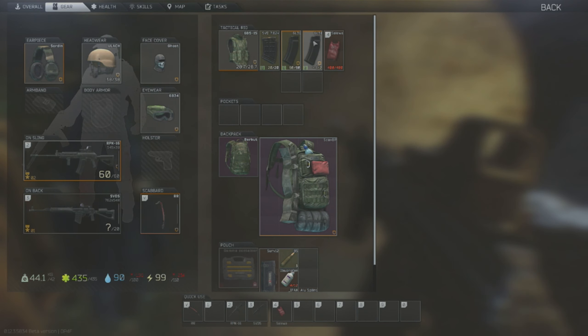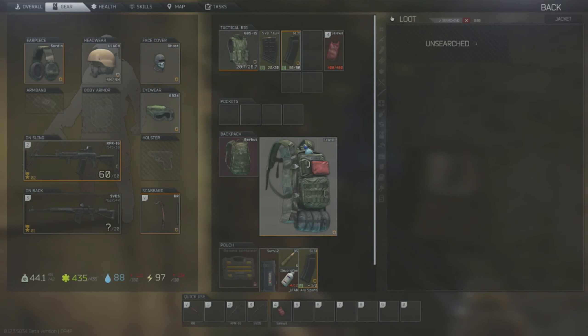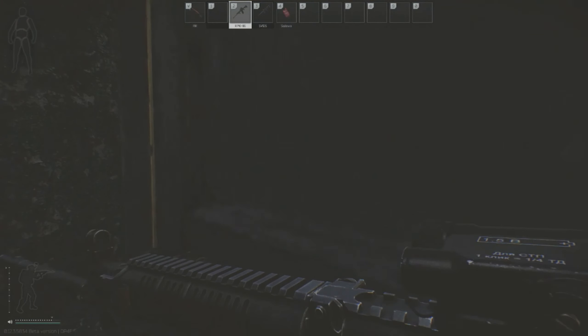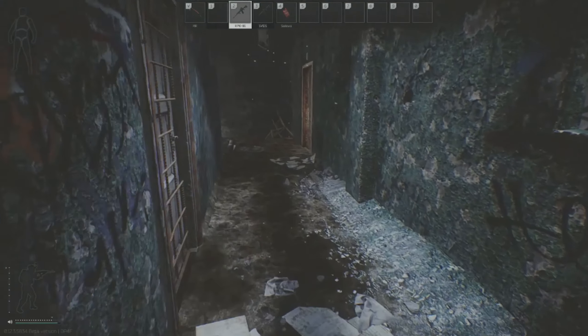Unload, switch the mags out — just want to make sure we have as full mags as possible. I don't mind having a less-full mag in my secured container even if I die. Someone walked up — trying to bait them in.